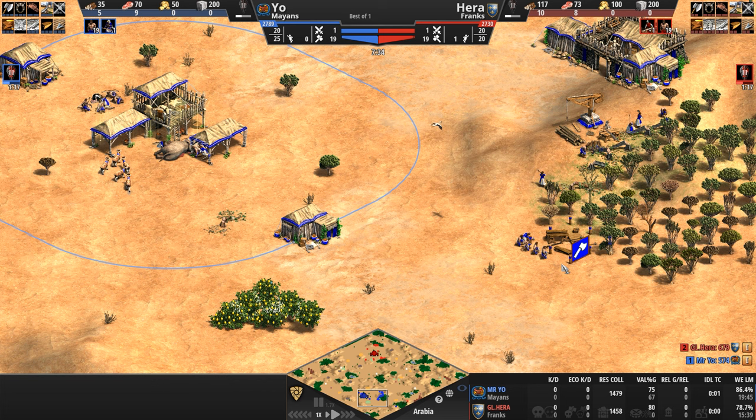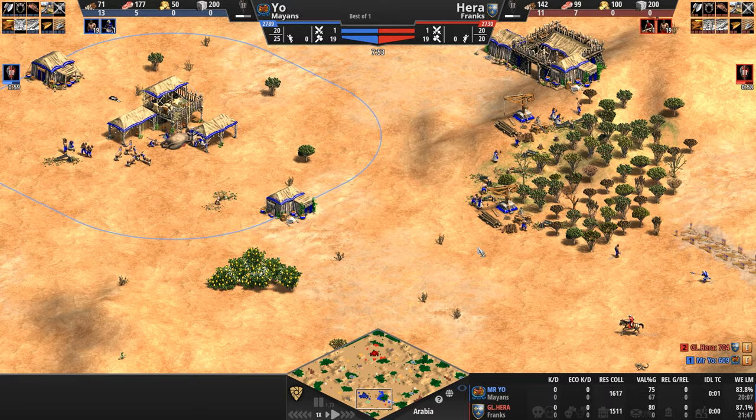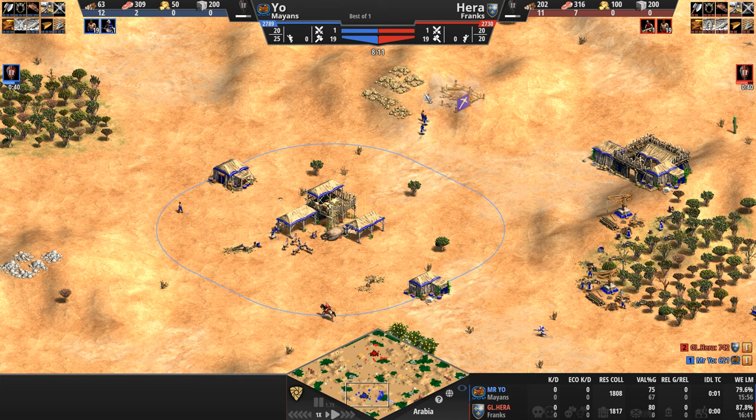The Mayans in the hands of Mr. Yo is like a pen in the hands of your favorite author — for me, a pen in the hands of Alexander Dumas, the author of The Count of Monte Cristo, which I'm rereading as my favorite book. It is just a paintbrush in the hands of Rembrandt. That's how well I think he plays this civilization. I know it's a bit exaggerated and artistic.